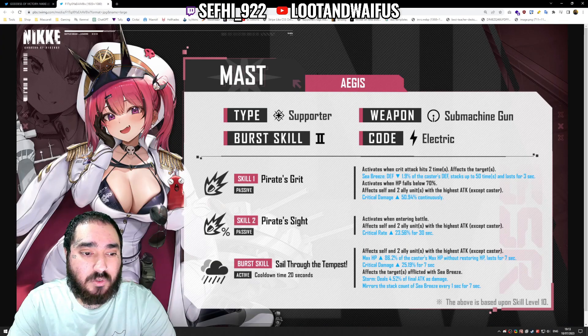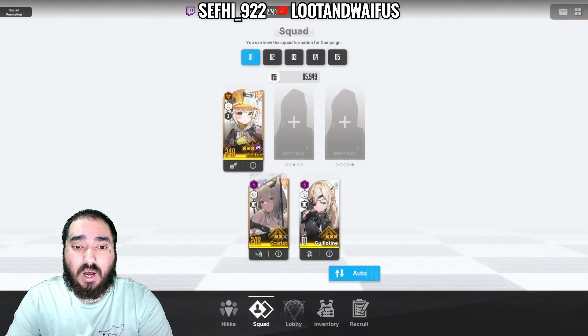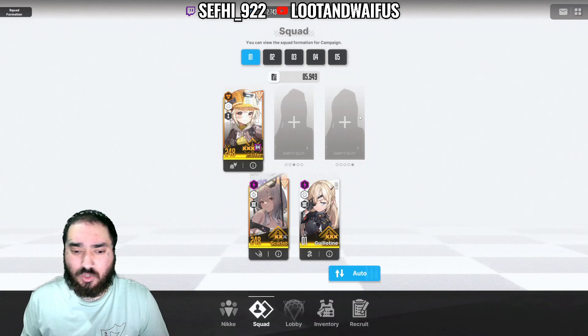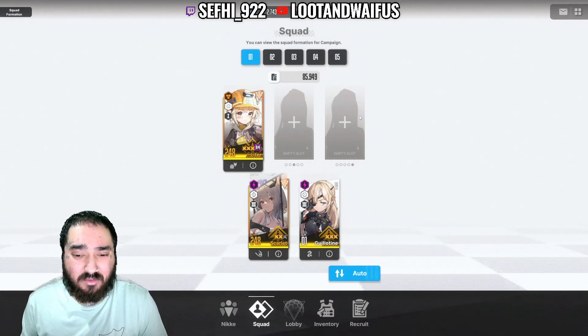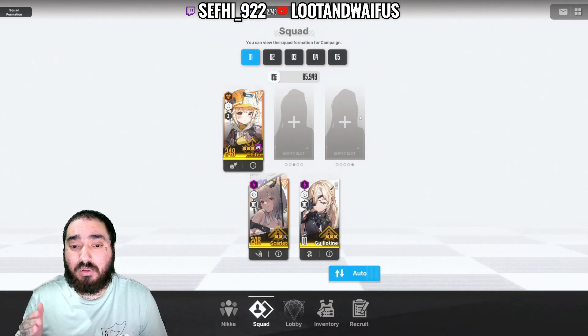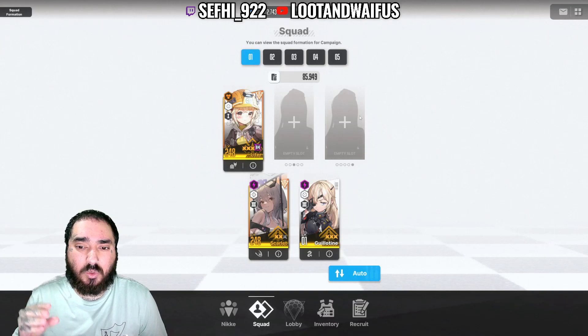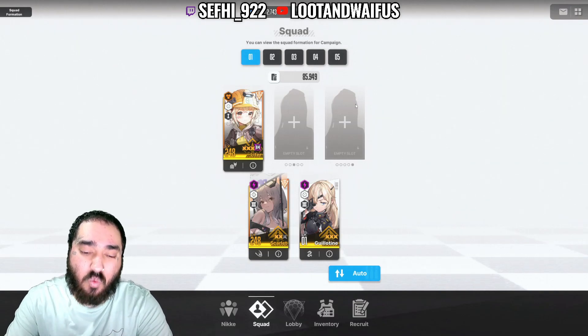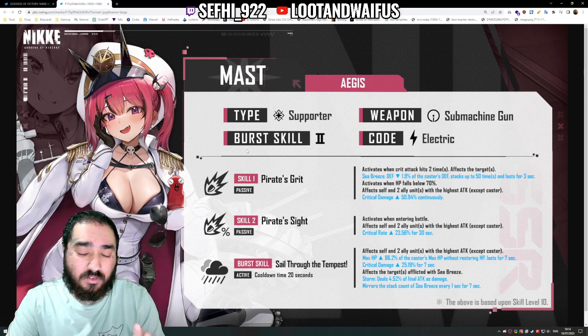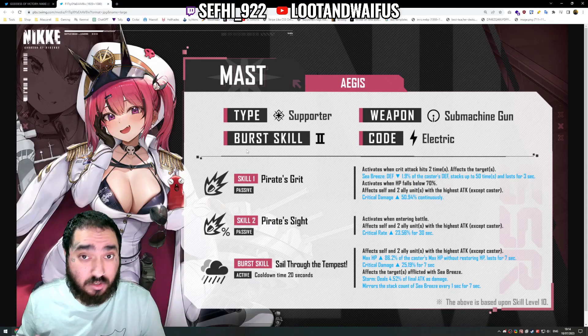The problem I see is: you have a B1, you have Mast, and then two girls that will damage themselves. Then you need a healer that isn't continuously healing everyone so they can actually stay at low HP — because Guillotine needs to be below around 30–40% to properly ramp up damage, Scarlet's mechanic is similar, and Mast needs to be below 70% too. Your last slot needs to be a healer or you go full damage with no heals, which is risky. I don't think you can justify bringing Mast as your only B2 in a full damage team since she doesn't provide that much.